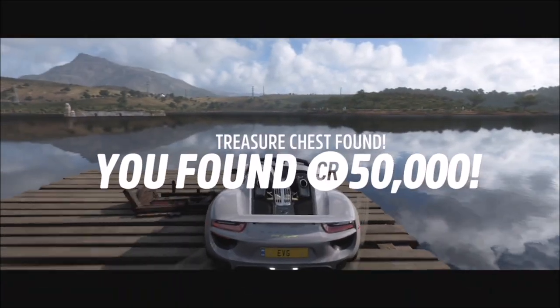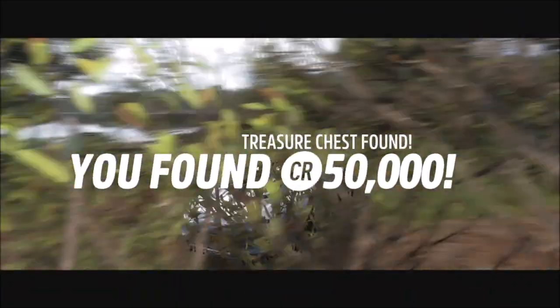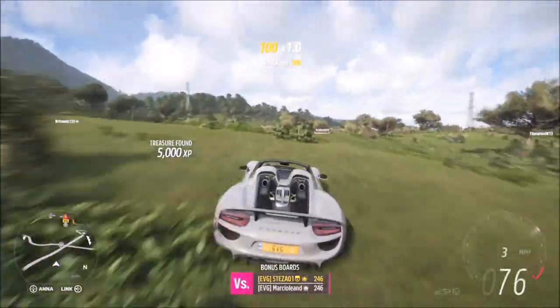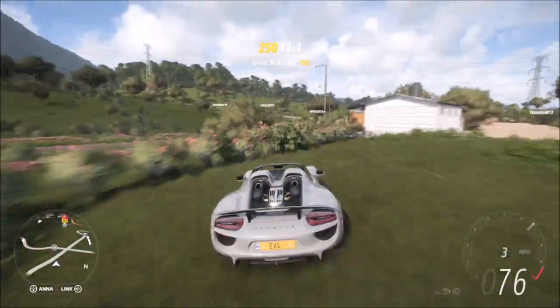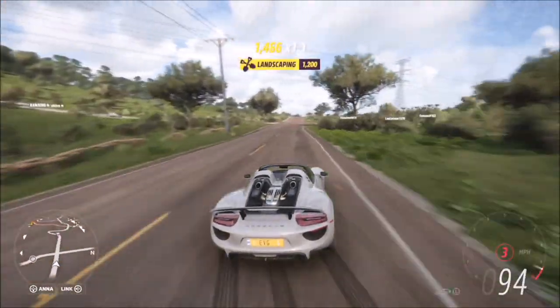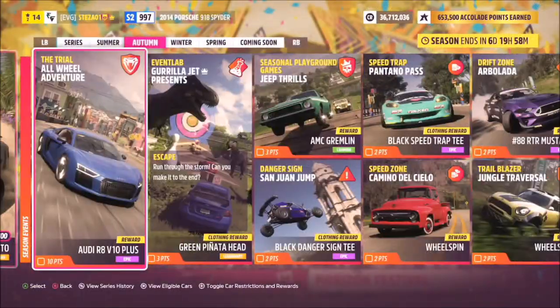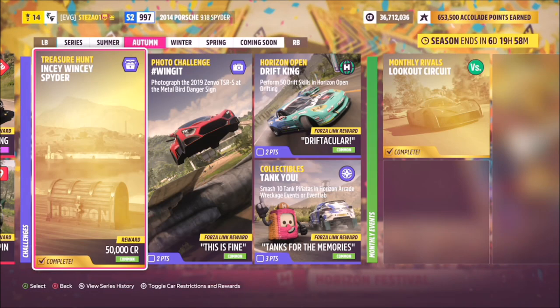This all works providing you have the Porsche 918 Spyder. If you can't afford it in the auto show, you might be able to find one in the auction house, or you can probably win one from a wheel spin. Luckily this week's one wasn't bugged for me, though I have heard reports of some people's being bugged. I believe there was also a bug with a Forzathon challenge for a few people where it wouldn't accept the BMW Isetta unless you bought a new one, so there are still some bugs going around.